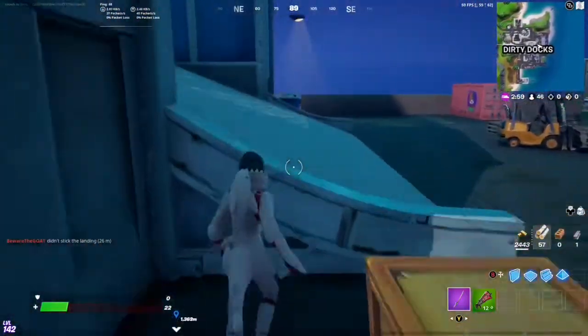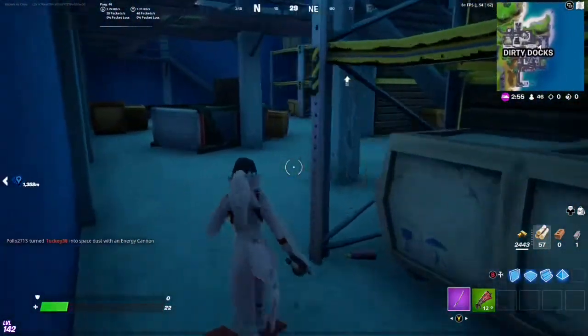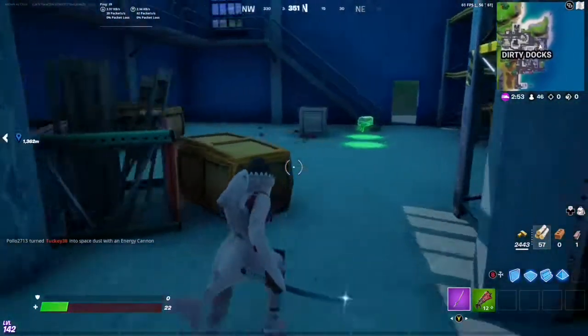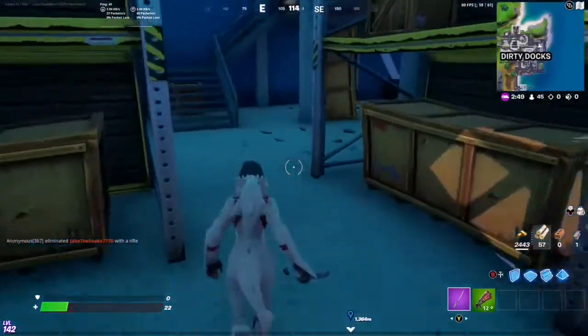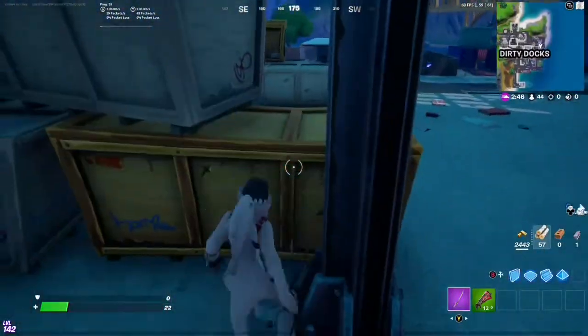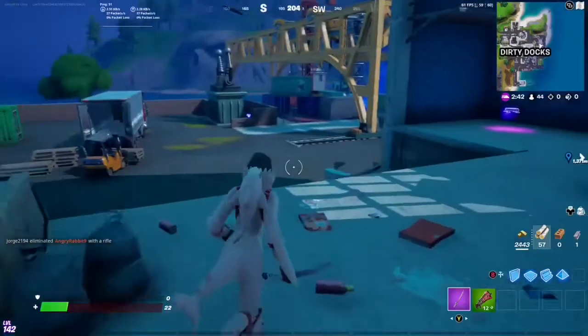Then we're going to go across again to the third warehouse, and this one is actually going to have two cans. The first one is right over here — there it is. And we have one more after this — right there, spray can number four.